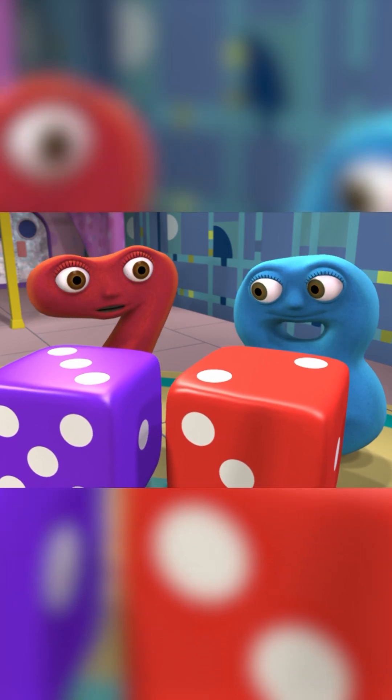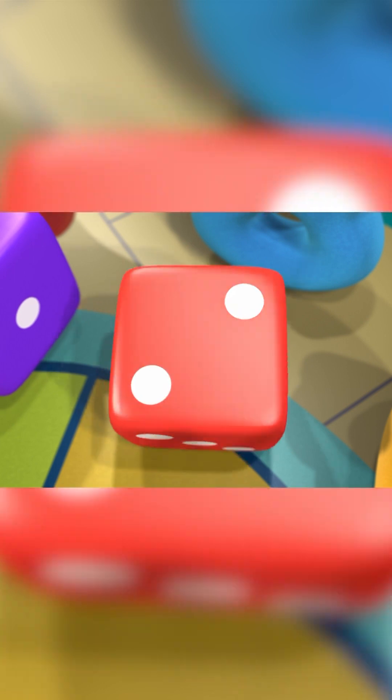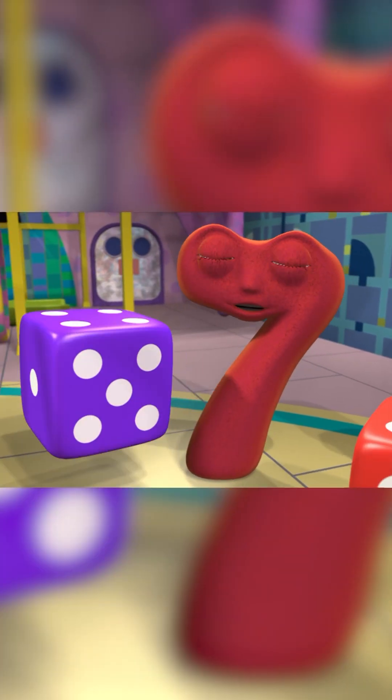Could we try and roll my number? And mine. Well, let's see. The first dice can go up to six: one, two, three, four, five, six. And we can use the other dice to count on to bigger numbers.